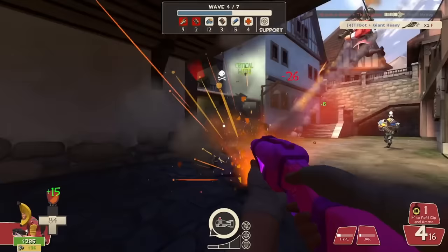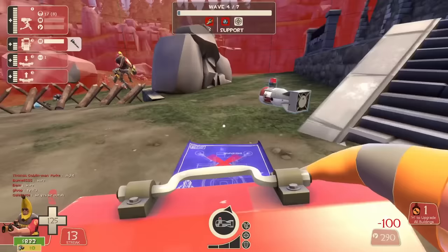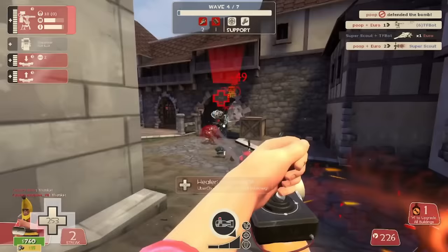For sentry blocking in particular, you can line it up with this small section of the ground that doesn't have any grass — this will keep them in place the vast majority of the time. If the heavies are laying on too much hurt, an even safer and less finicky spot is right here beside the steps. While it may not be in range to attack much, it's the safest way to keep the super scouts in check.